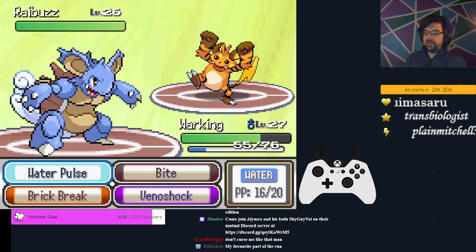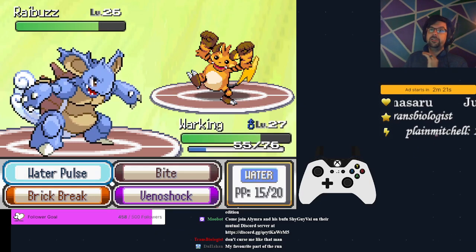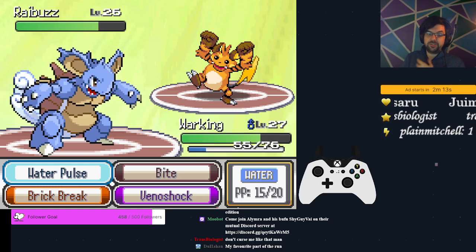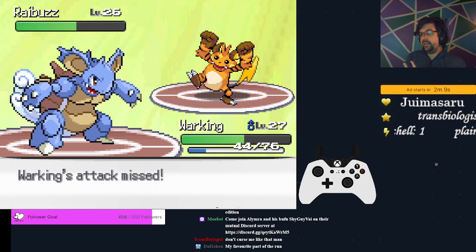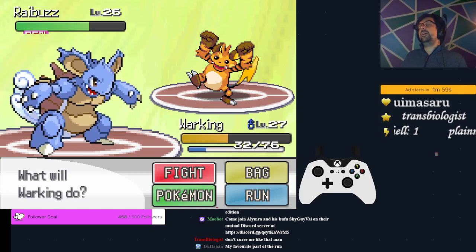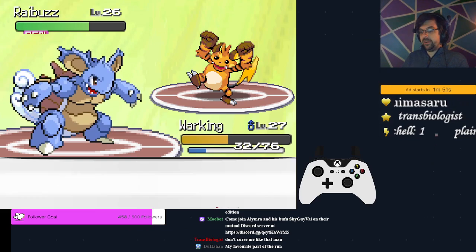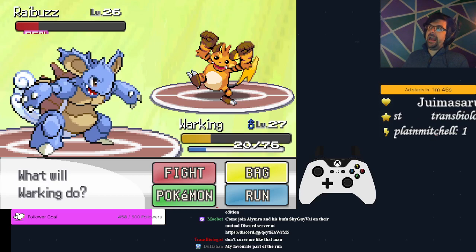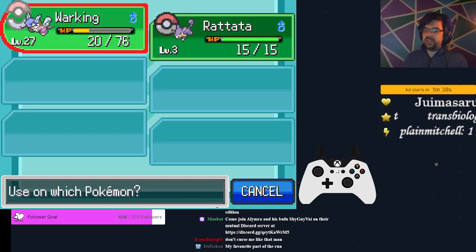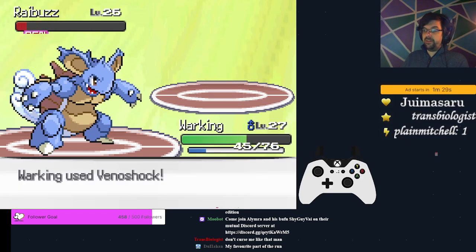Against Rybuzz at the very beginning, use Water Pulse because it confuses, and the Rybuzz has Double Team as well as Quick Attack. What we're looking for is a confused Rybuzz to take itself out before Surge can Super Potion it. If Rybuzz gets off Double Team and we start missing, we have the luxury of wasting Venoshocks while it's poisoned. With Double Team active, heal when Surge heals — Surge heals with Super Potion, we heal with Fresh Water — and continue until it gets KO'd.